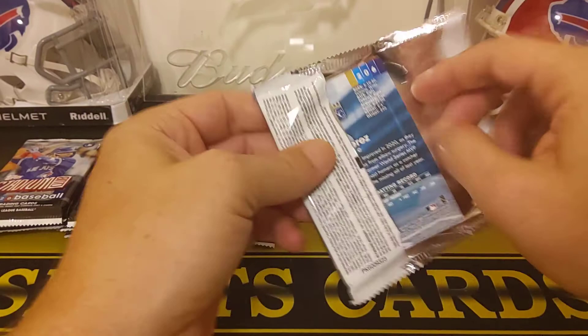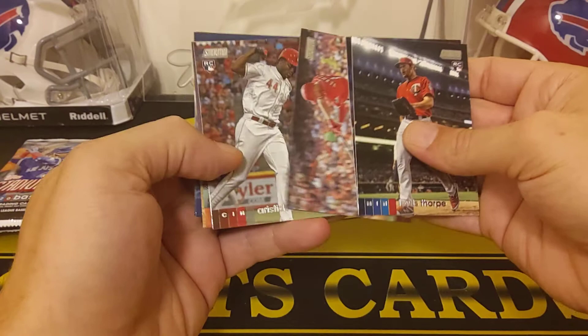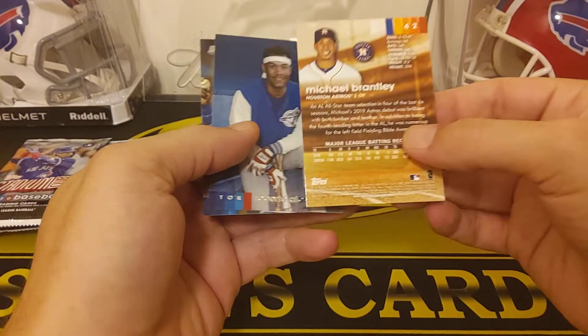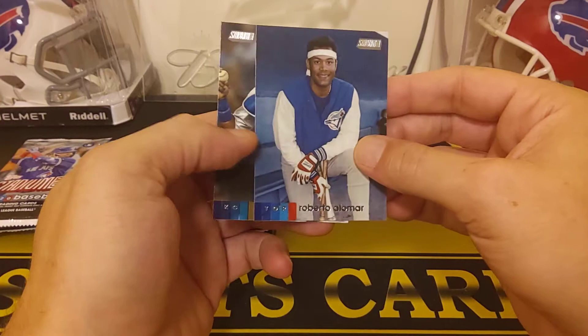Yeah, so the autographs sneak up on me and these are not flipped around or anything. So we got Louis Thorpe, Derek Dietrich, Josh Van Meter. There's an Aquino rookie. Looks like there's our Chrome — Stadium Club Chrome, that's sweet Nolan Ryan. And like I said, they're coming out with a Chrome set for these, which will be cool. We got a Michael Brantley. Looks like it's a black foil parallel. We got a Roberto Alomar and a Salvador Perez.